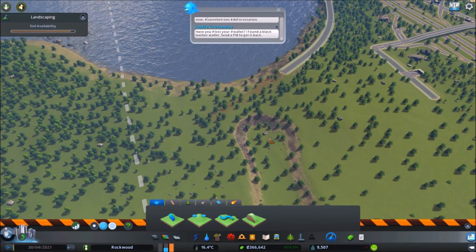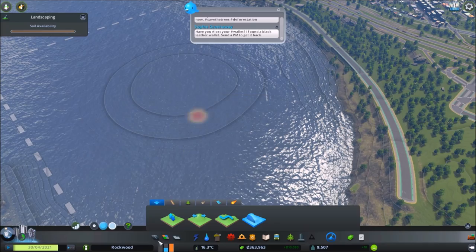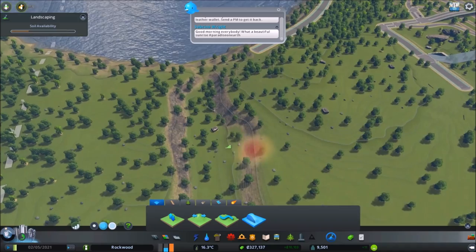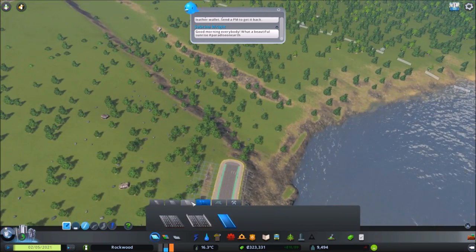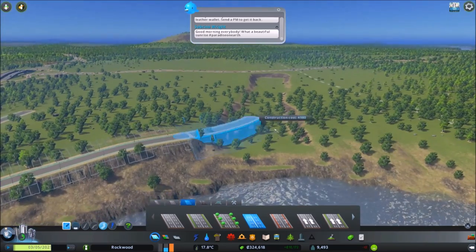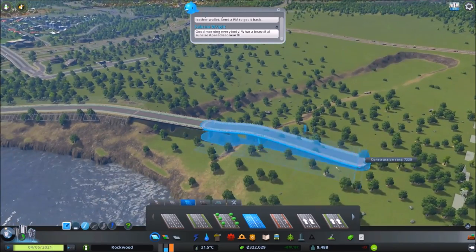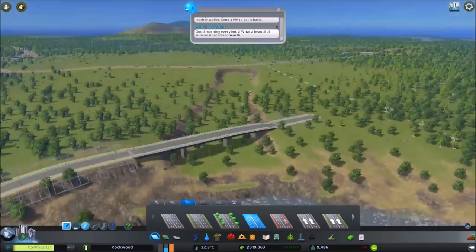We could continue with the kind of feel like this and then continue with a little bridge using the six-lane road here and use that to creatively connect things. I know that with a lot of what I do there are definitely easier ways to do it, but sometimes I'm just in the mood to be creative and fun. And above all else I really do want to give you guys some inspiration and just try some stuff out and see what we can discover.